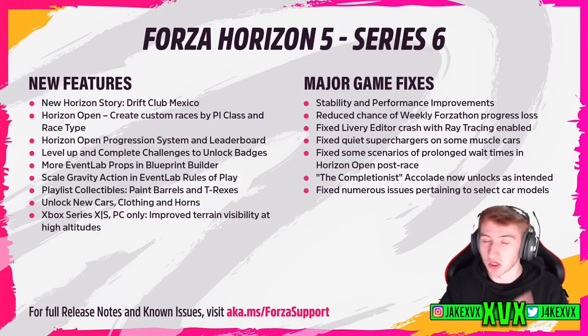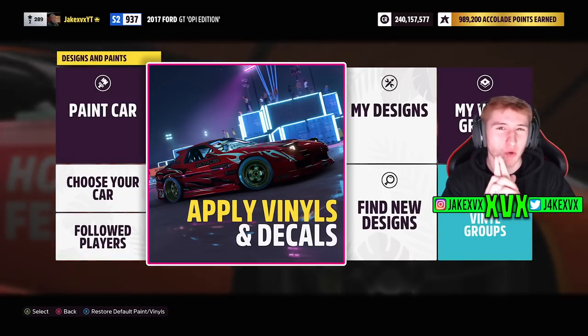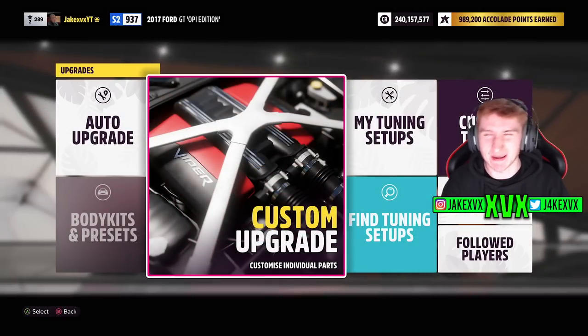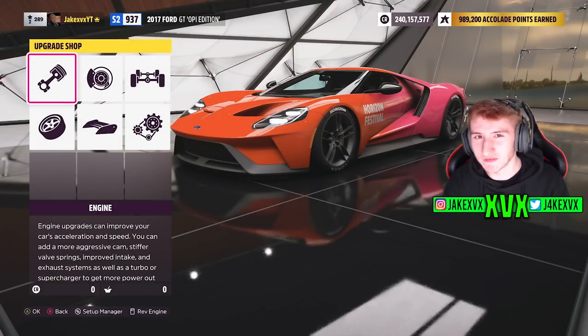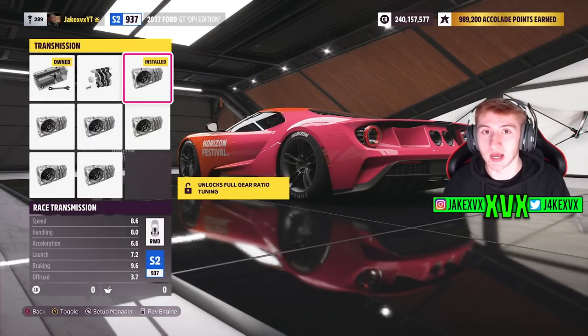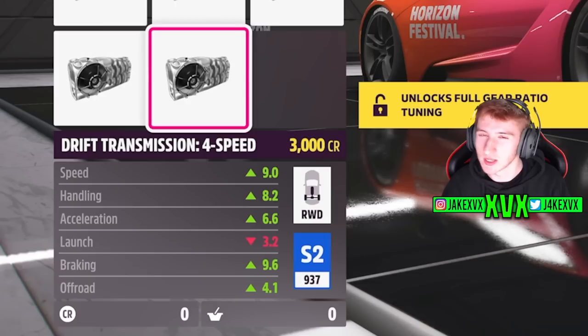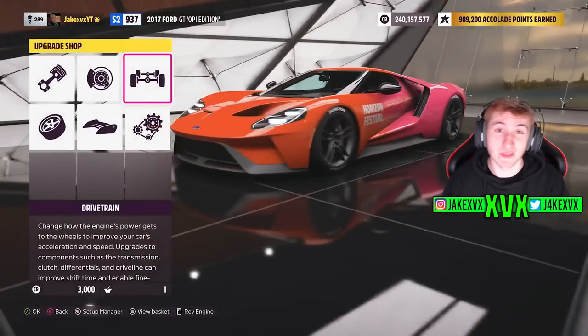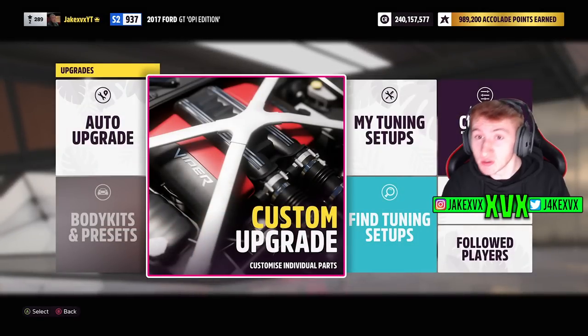We will get onto the full changelog later on. After I show you one of the new features added in Update 6, which I'm surprised wasn't mentioned — they've actually added a new upgrade to most cars in Horizon 5. If you jump in your game right now, jump in almost any car, go to upgrades, go to drivetrain and then transmission, you'll see there is now a new four-speed drift transmission, which is very interesting. It's a four-speed transmission for drifting, and I can imagine this might come in handy for drag tunes as well.